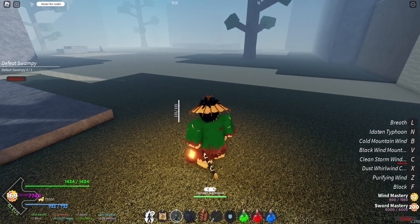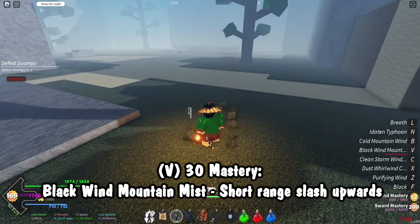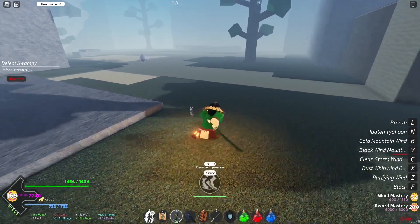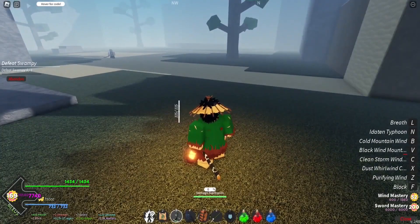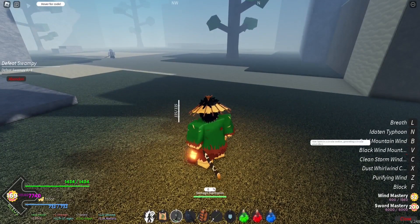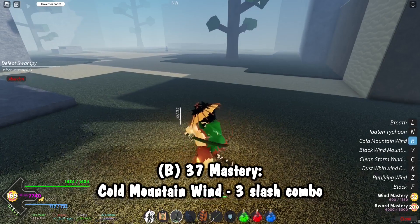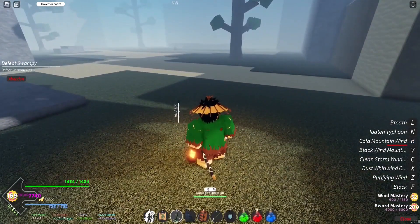After that we've got Black Wind Mountain Mist at 30 mastery — the user rotates their body in an uppercut movement creating an arcing slash. That might have been reused from Flame Breathing's rising move, because Flame Breathing is quite literally just copy-pasted from other stuff. Then Cold Mountain Wind: the user spins in a circular motion generating a circular wind effect, at 37 mastery. That move is another good one.